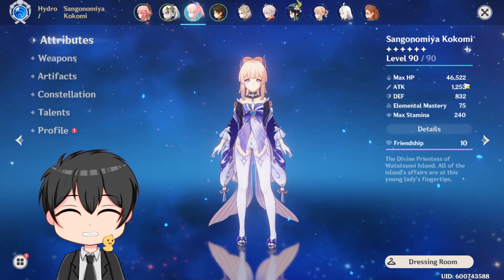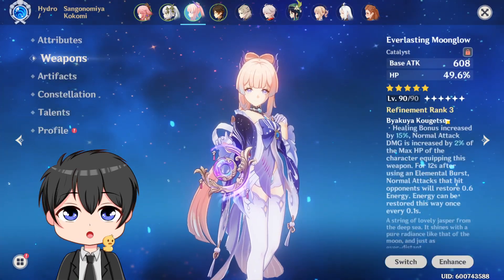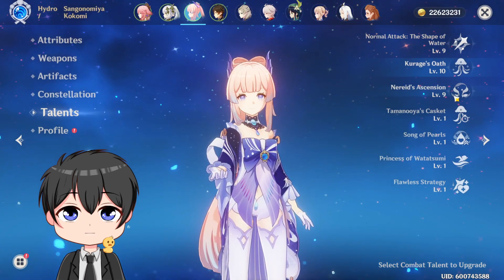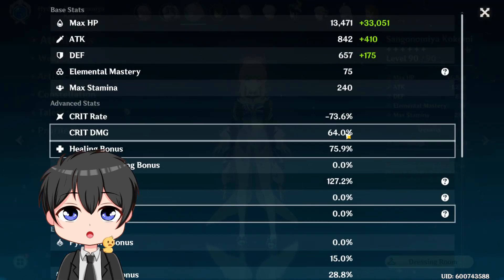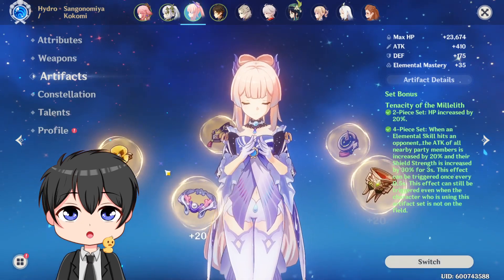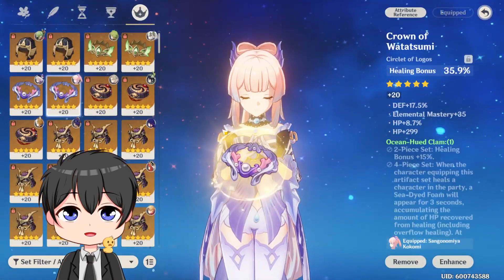Here's my Kokomi, 46k HP, 1.2k attack, 75 elemental mastery. She's using the Moonglow R3 level 90. This is a 4-piece Tenacity build, C2 — though C2's not needed. She's 9-10-9 talents with 1 crown on the E. Stats include negative crit rate of course, crit damage, 127 energy recharge, and 28.8% hydro damage bonus. Here are the artifacts: flower, plume, sands, goblet, and circlet.